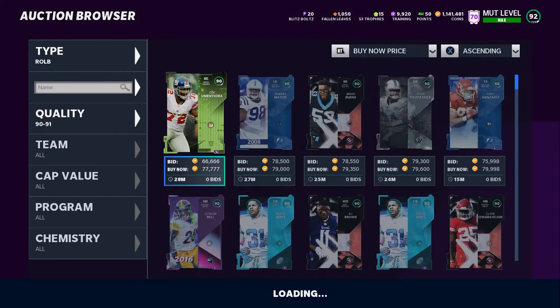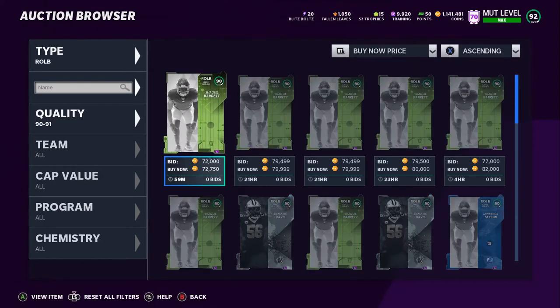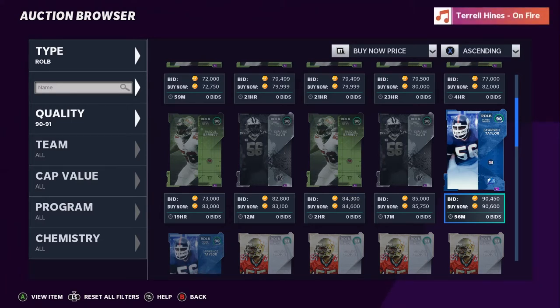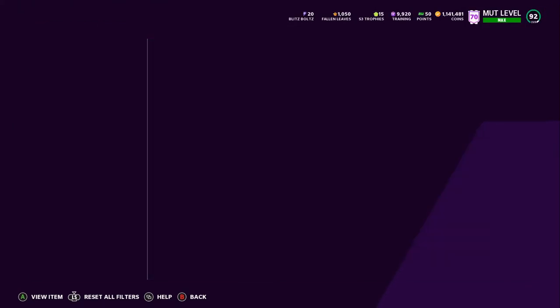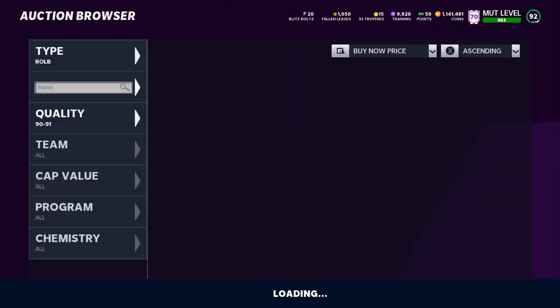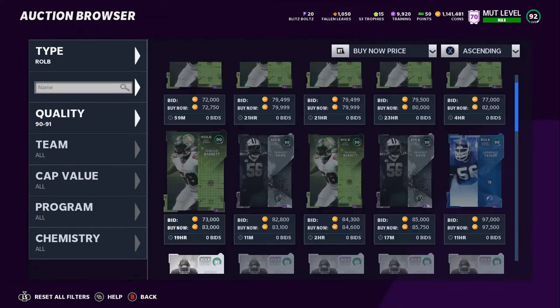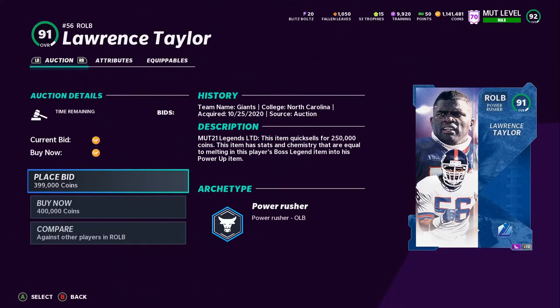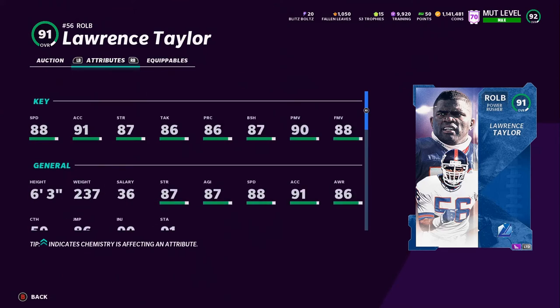Let's go to right outside linebackers — yeah, I didn't know they went down this much. Lawrence Taylor is going for only 90k, so I could buy him no problem. But I have an 89-to-90 power-up pass and I'm about to get another one, so I had to really think. Let me scroll down here and look at the most expensive one so they don't buy it that fast.